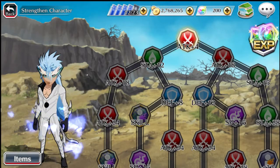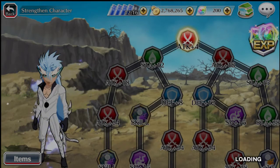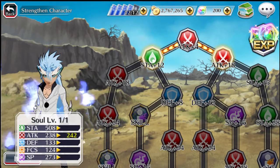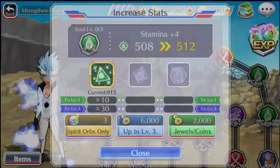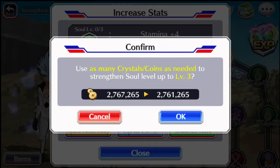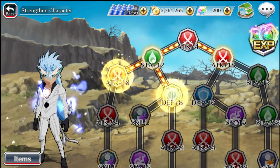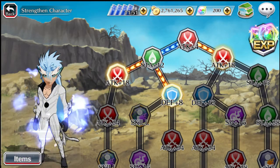So this is node number 1 - obviously very simple, just 5 small reds. We'll probably go this way first. Okay, so node number 2 - what I'm going to do is 30 small greens. I'm going to do this as best I can for every 6-star I own.